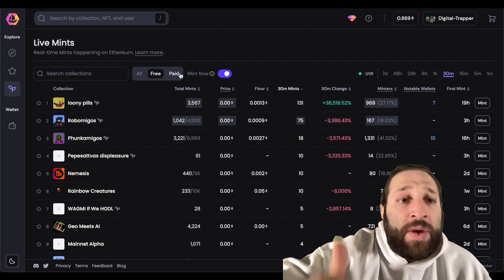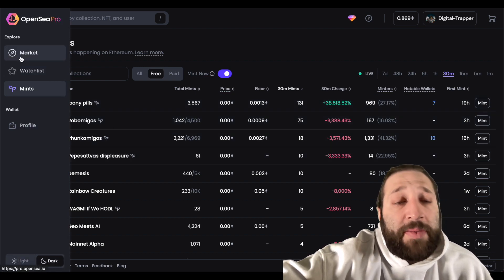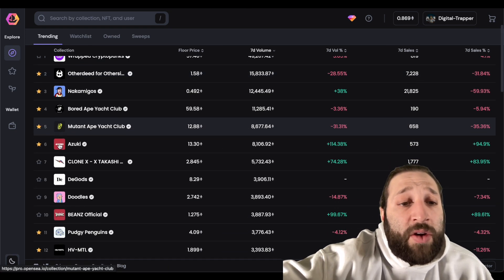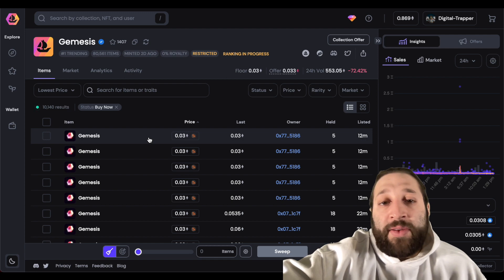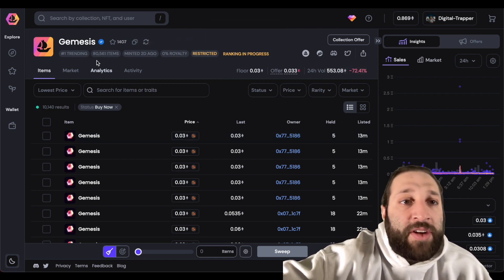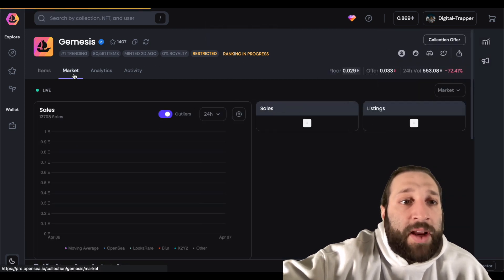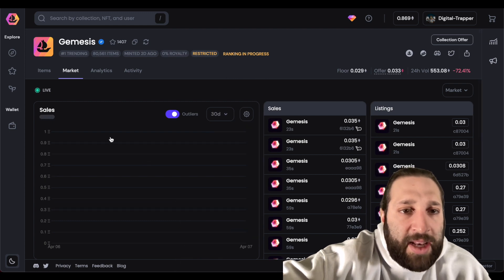Moving on to buying, selling, and placing bids. If we go to Trending Collections and look at the OpenSea Gemesis airdrop collection at 0.03 ETH, I'll show you everything about buying, putting bids, and more. Up top you have all the general information: number one trending, how many items, minted two days ago, ranking in progress, and market information including highest sales.